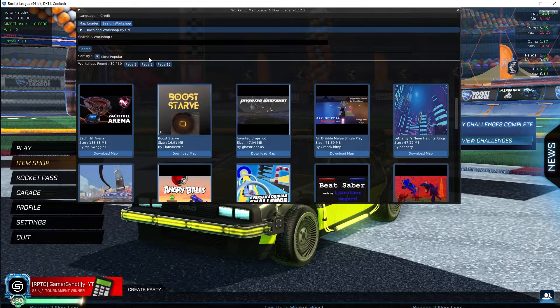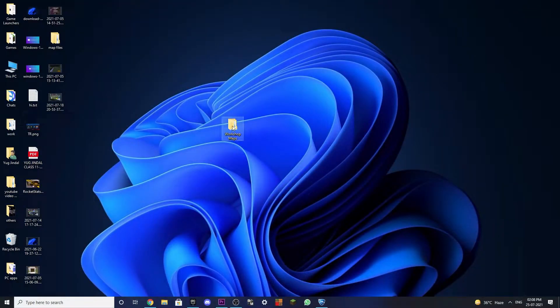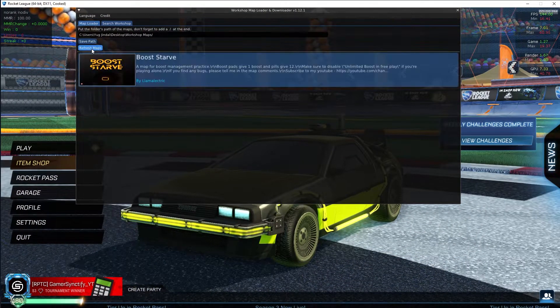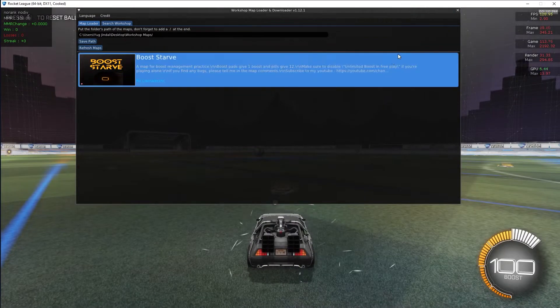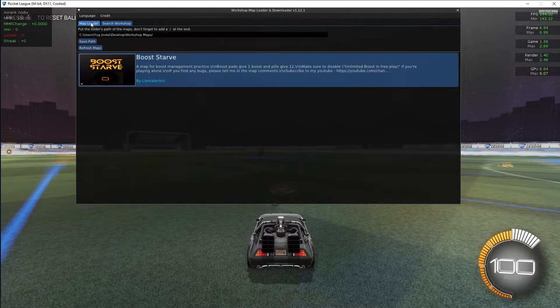Once the download is complete, go to your map loader and click refresh maps — the map should appear. If it doesn't show up, don't worry; just go to the workshop maps folder you created, find the zip file, and extract it there. After you refresh again it will work. This doesn't happen every time — only with some maps. Mostly the map loads right away without needing to extract. Even if you do need to extract, it takes no more than five seconds. Then just click on the map and you'll be loaded in.